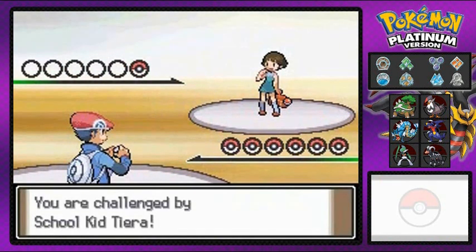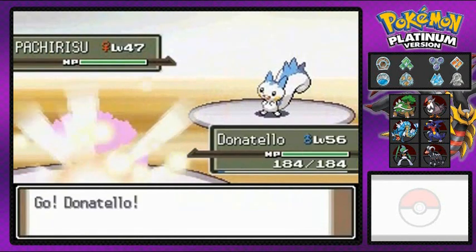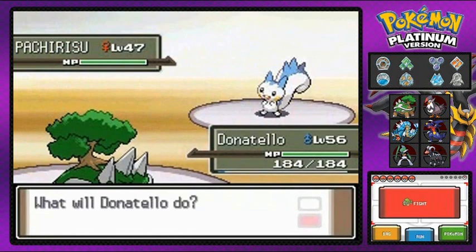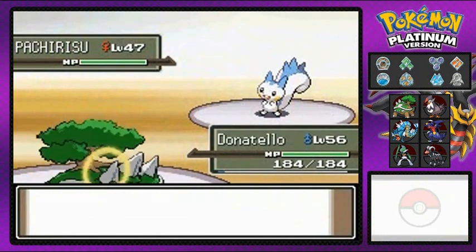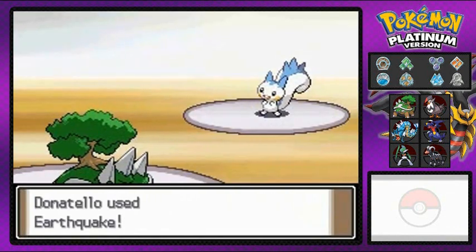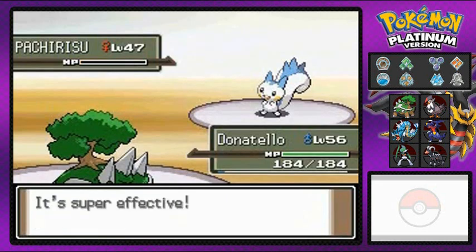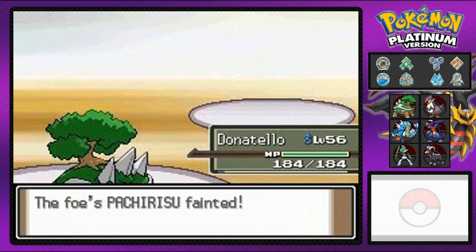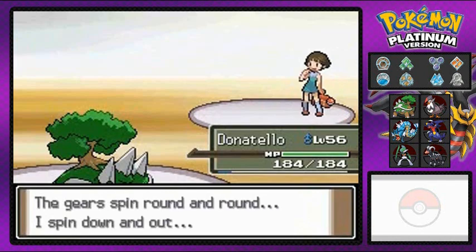We're gonna be battling against school kid Tiara — I don't even know how to pronounce that. Pachirisu going up against Donatello right here, and Donatello does have a ground type move, and this ground type move is destructive. That's right, you fake Pikachu, eat that!